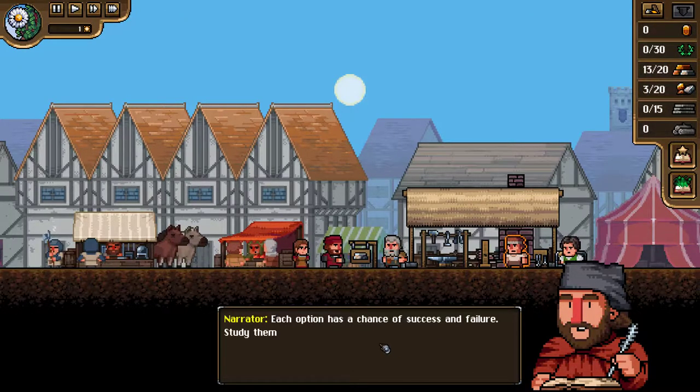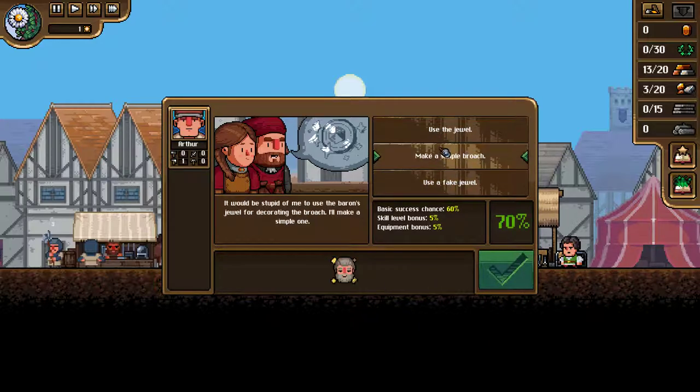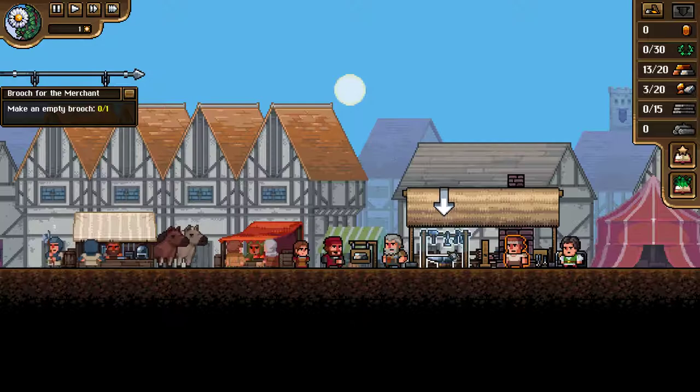A decision, you say? The merchant ordered a brooch for his beautiful daughter. My father brought a jewel for the Baron's ring. I could probably use it. Use the jewel, make a simple brooch, use a fake jewel... Jewel belongs to the Baron — let's not upset the Baron. Let's just make a simple brooch. Whoever the Baron is, he sounds important. I'd prefer to carry favour with him instead of his daughter.